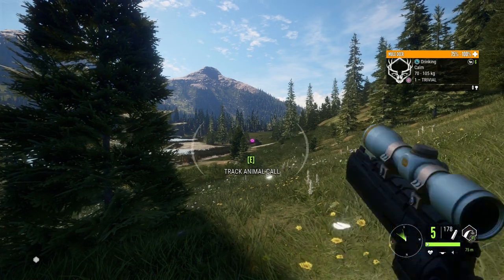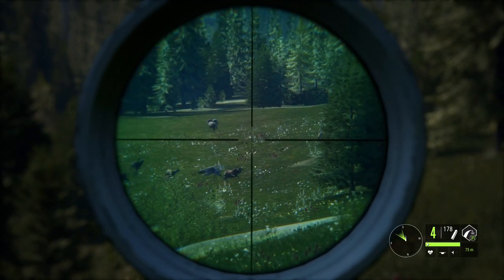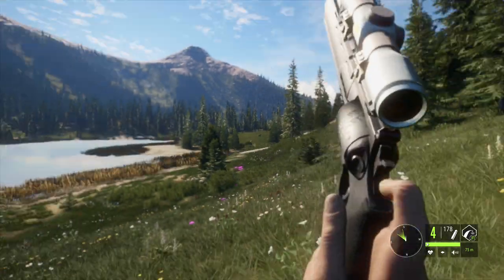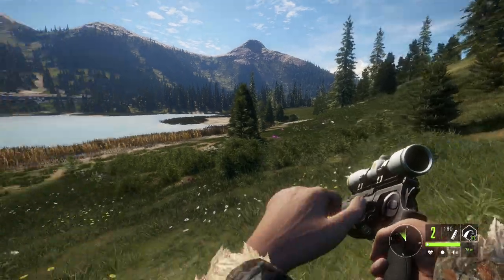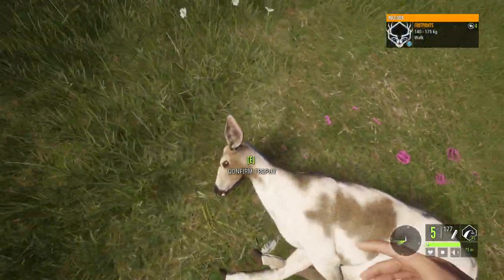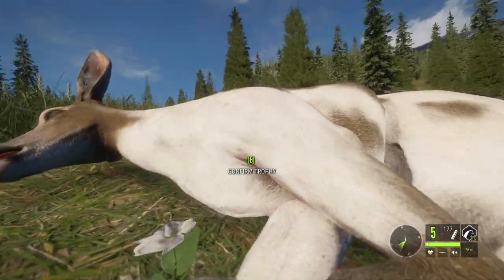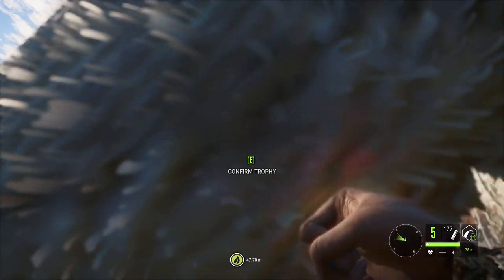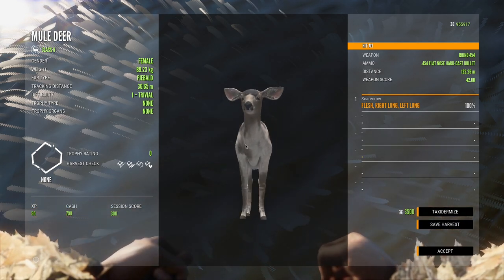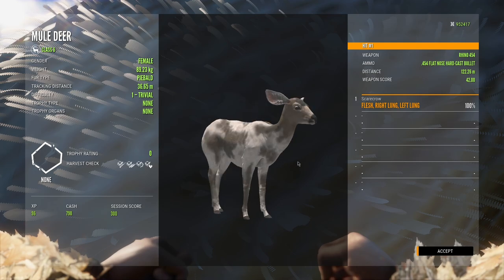Let's line up before they spook off — and that is a good shot. That was at about 120 meters and we barely had to aim high, not too bad at all. We got the piebald female mule deer down. It's better than nothing, and at least it's the nice larger pattern. We'll go ahead and claim her.